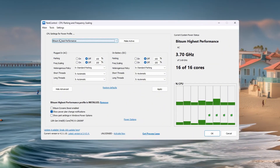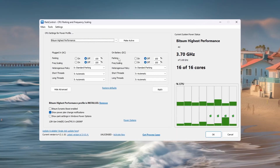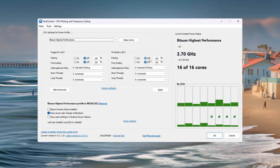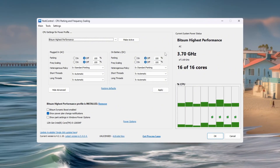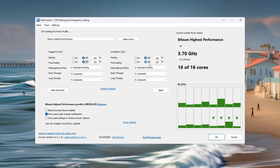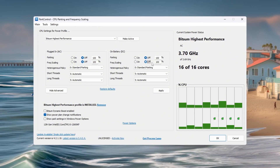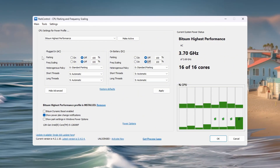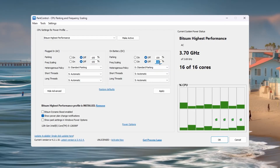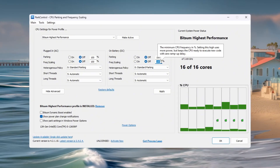Now change the following settings: CPU Parking AC — Disabled; CPU Parking DC — Disabled. This stops Windows from turning off any CPU cores, whether you are on power or battery. Frequency Scaling AC — Disabled; Frequency Scaling DC — Disabled. This prevents your CPU from lowering speed while you are gaming. Minimum CPU — 100%; Maximum CPU — 100%. This makes sure your CPU always runs at full performance all the time while you play Fortnite.